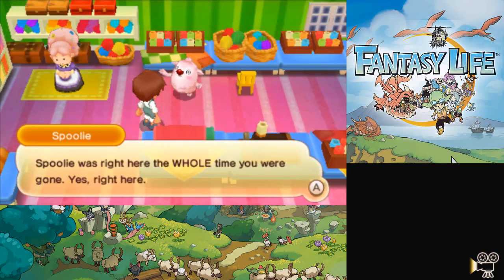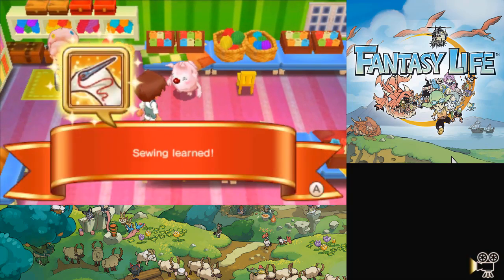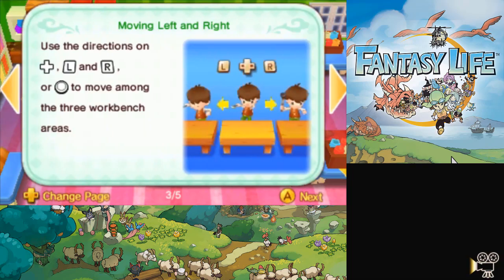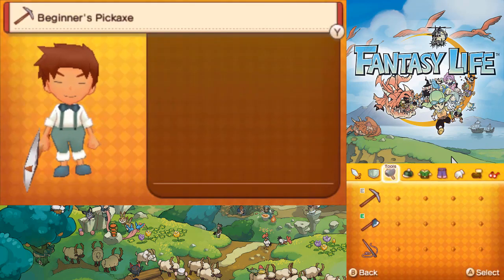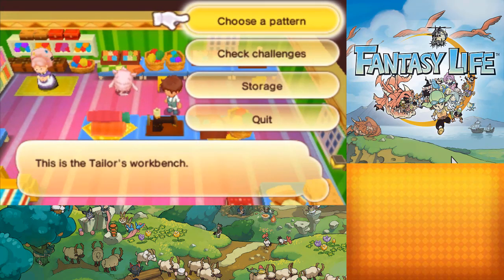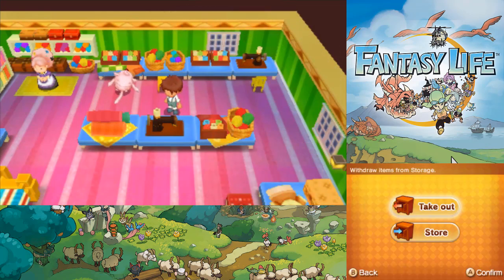Hi Spoolie. Time to learn how to craft stuff. We learned how to sew. Crafting is a minigame in this one — it's pretty simple and they all use the same basic mechanics. Before we do this though, we actually need a needle equipped. There we go, time to craft. With challenges, you can just look at what you need to do to get stars — same as every single other life. I keep trying to call them jobs; they're not jobs in this game, they're lives. Also, we can access our storage from here.